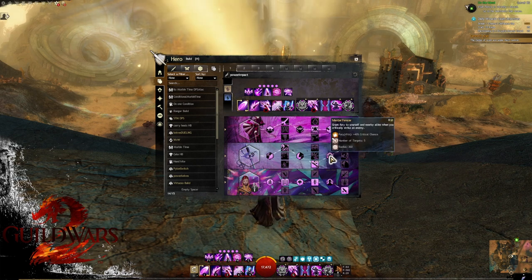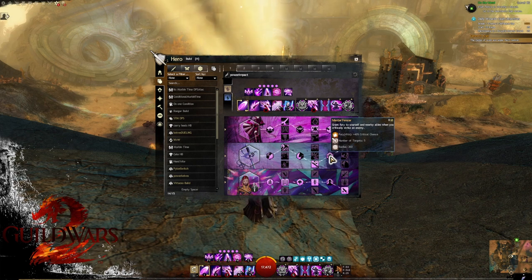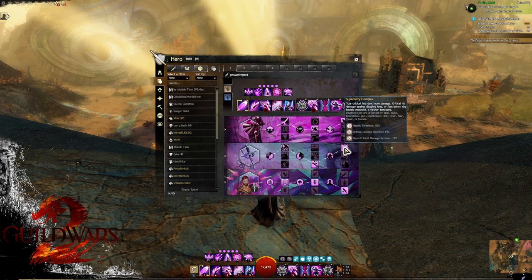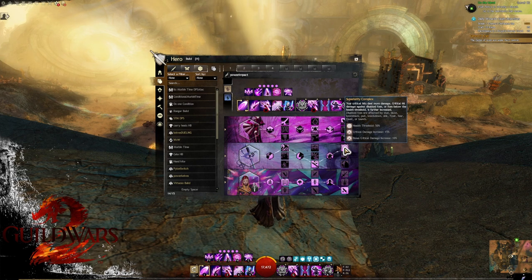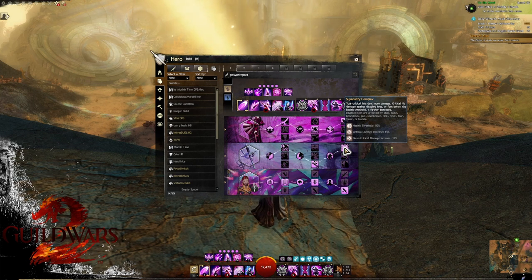Minor trait three is Master Fencer — grants Fury to your group at 50% duration when you crit strike a target, which happens naturally and helps support boons for the group. In column three, the only choice is Superiority Complex: crits deal more damage, and you get additional crit damage to targets that are either disabled or below 50% health. So from 50% to dead you're doing increased damage — massive, especially combined with crits.